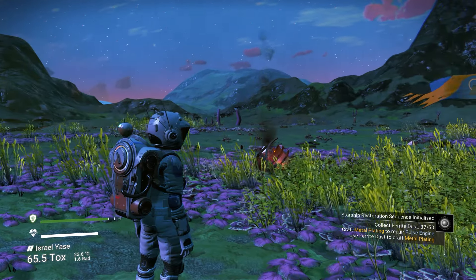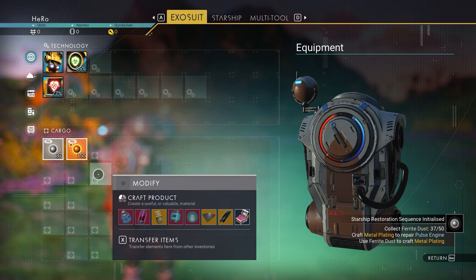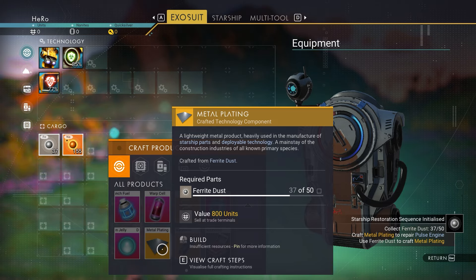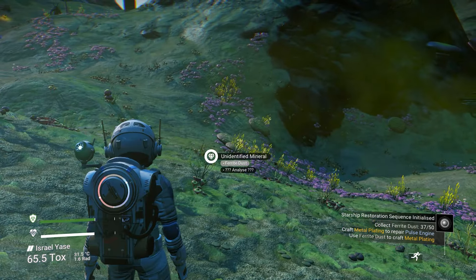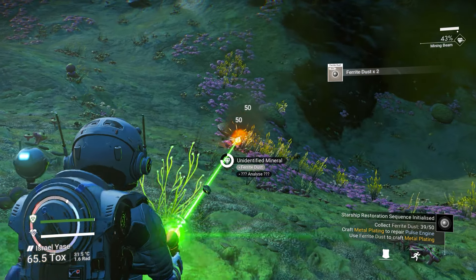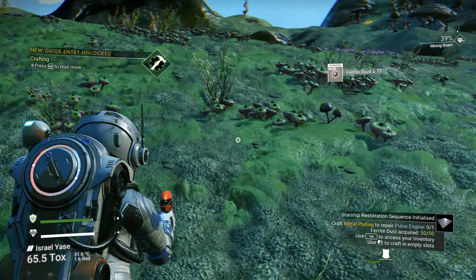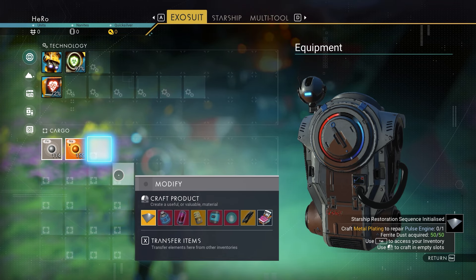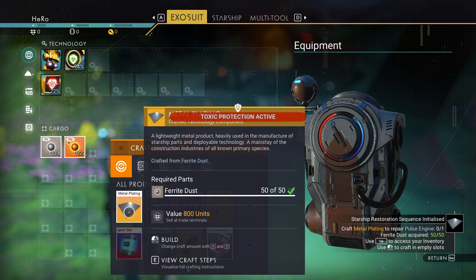Click E to leave the ship. We need to get the first item: metal plating. If you click on your inventory and click on any empty area, you can see the metal plating recipe. To craft one, we need 50 ferrite dust — which you get from any mineral. I see mineral right here, so we need to mine it down. I got 77 ferrite dust. Now open the inventory, click any empty area, and craft the metal plating.